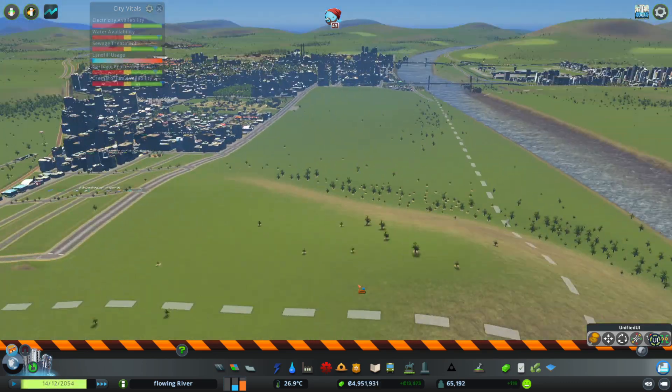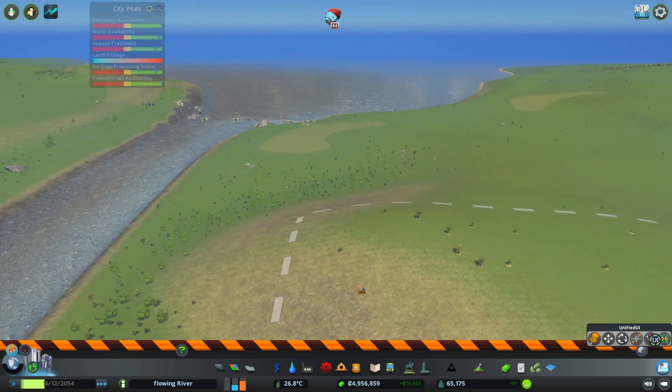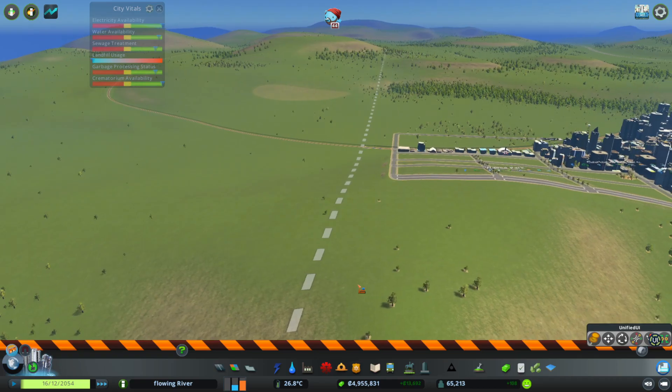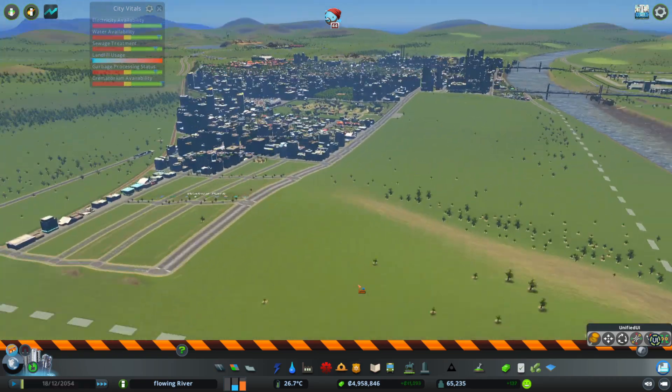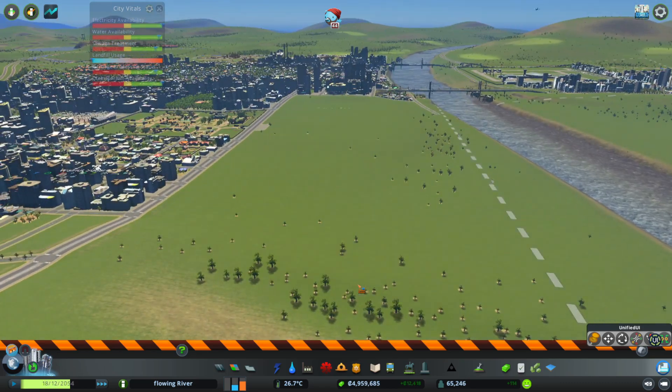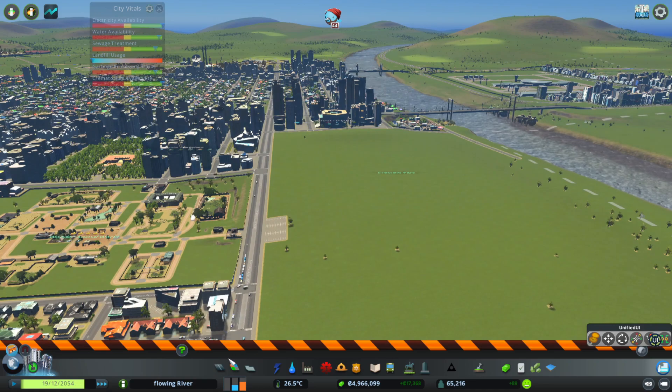Right here is going to be where the big park is. There's a lot of sewer water there, which is not great but it's fine — it's not the end of the world. We just need to do some other things to help clean that up.